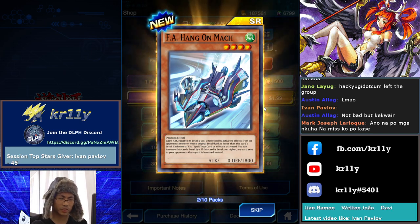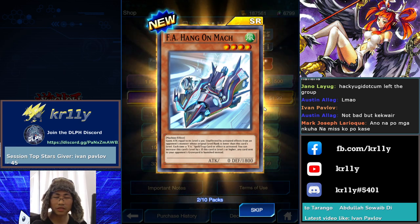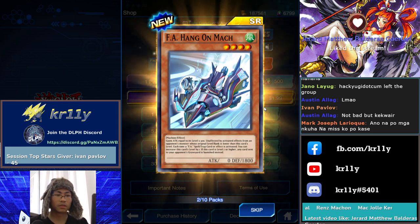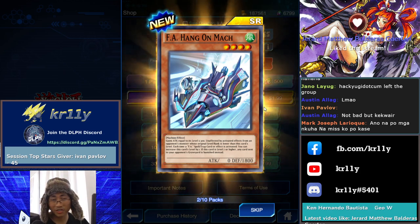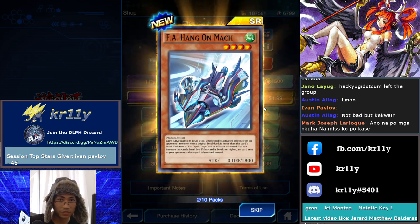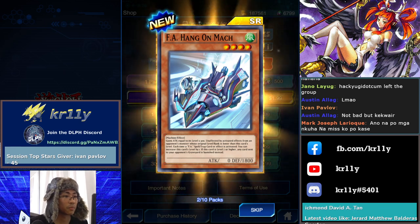FA Hang On Mac — this one is cancerous. Dark Lord players use this, then they level-augment into a level 9, 10, or 7 or higher. When it's level 7 or higher everything that goes into the graveyard is banished instead. You're pretty much stuck when it's on the field and it's unaffected by card effects from monsters with a lower level. So, screw this card.